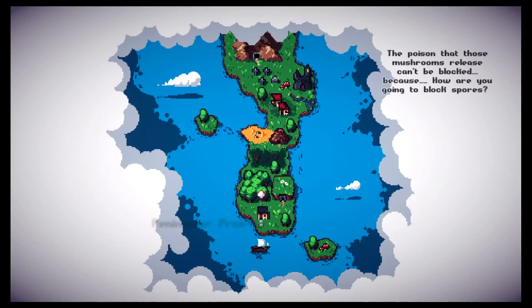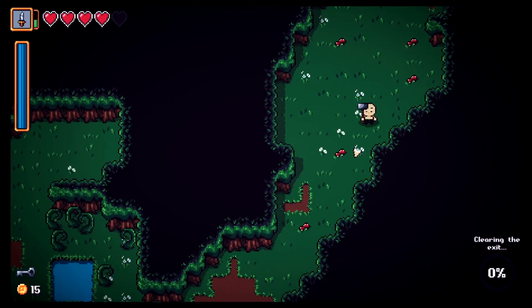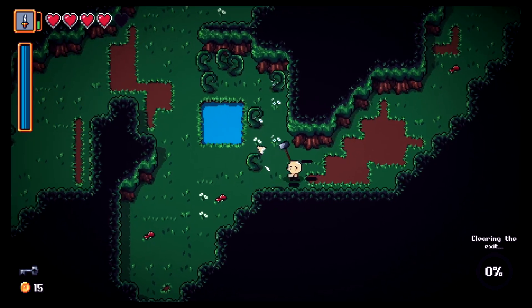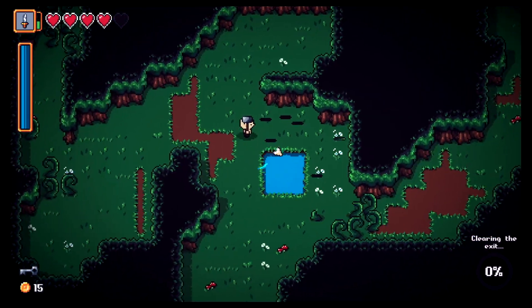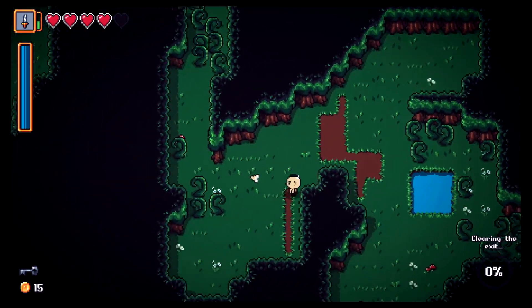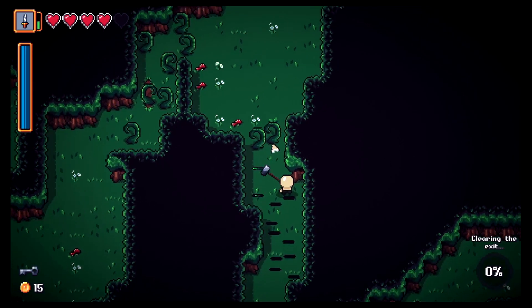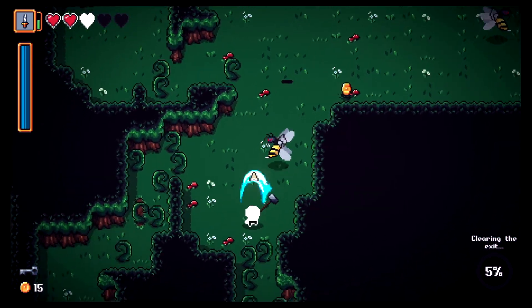Is this the exit? Dark Forest — let's go! To clear the exit we have to kill enough enemies. There are vines through here — good thing I've got a big hammer. They grow back, that's interesting. I don't want to get grabbed, let's keep moving.